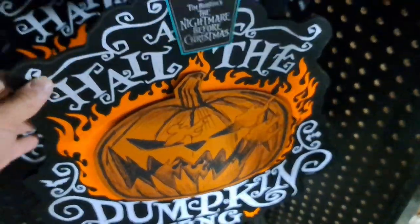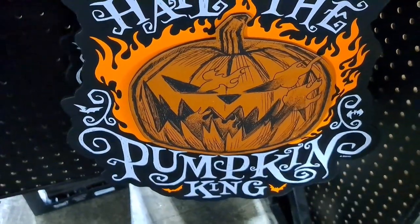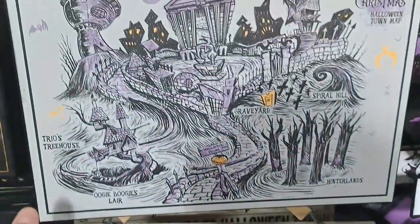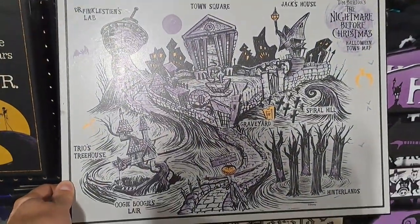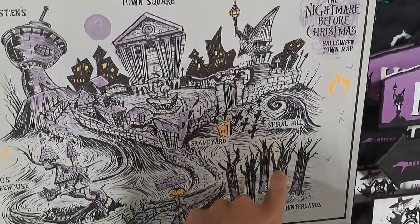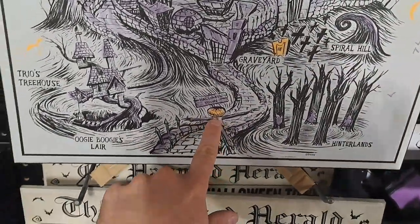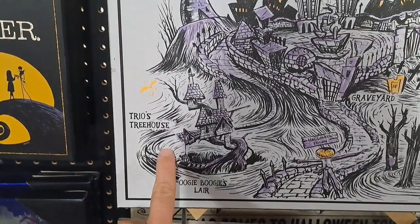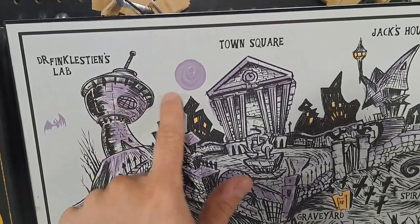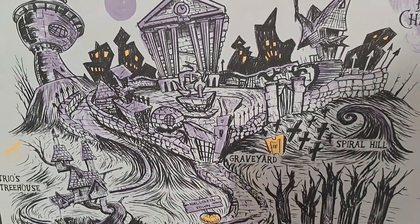Down here, one of my favorite signs — we got this All Hail the Pumpkin King sign. I like that one a lot. We got kind of a town map here: Jack's House, Spiral Hill, Hinterlands, Halloween Town, Oogie Boogie's Lair, Trio's Treehouse, Dr. Finkelstein's Lab, the Town Square, the Graveyard. Pretty cool.